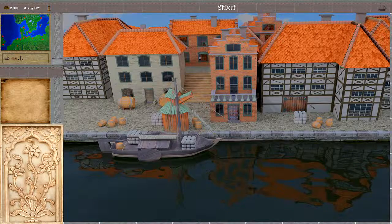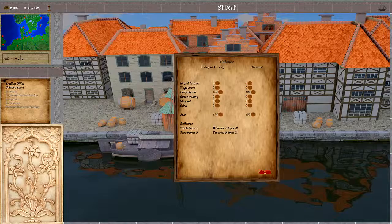If we enter the building we get some options. The first one is the balance sheet, where we get the income or costs for the current week and the forecast for the next week. We have rental income that comes from rented out house spaces.